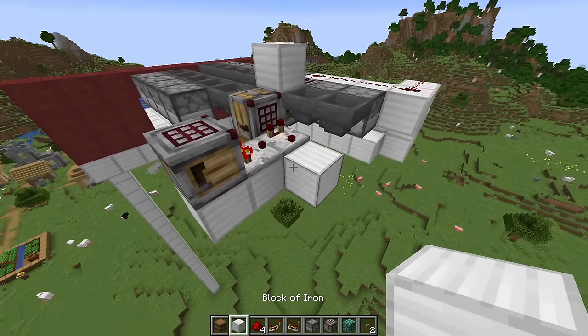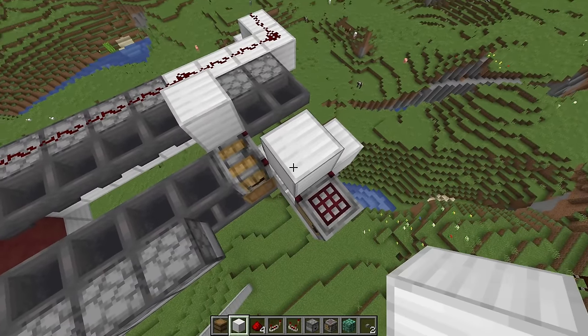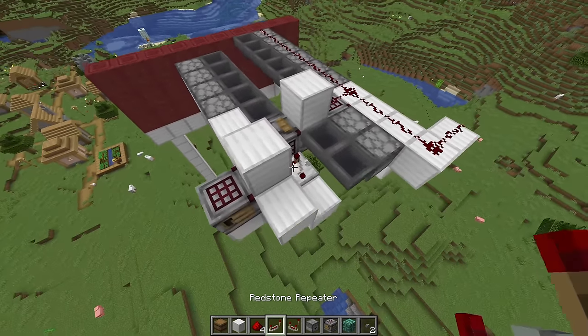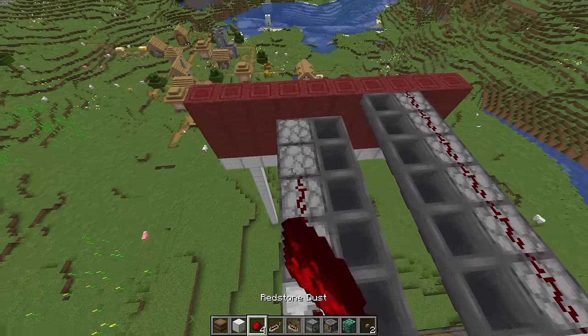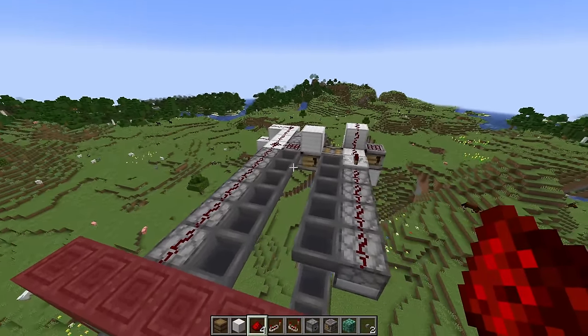Then we'll take a block out here. Block up here. Place a block over this comparator here. Next to the crafter, and then one next to this hopper right here. We want to place dust, dust, dust, dust, and dust like that. Repeater here. And then dust across these droppers as well. And that is your redstone segments completed.